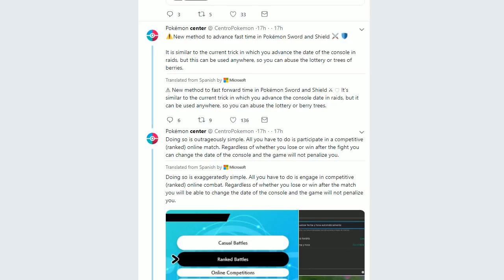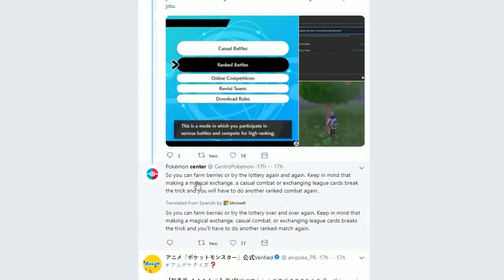There's no way it's this easy — a new method to advance time in Pokemon Sword and Shield. It's similar to the current trick where you advance the date of the console in raids, but this can be used anywhere, so it's better for berries as well as farming the lottery. All you have to do is participate in a competitive online match. Regardless of whether you win or lose, after the fight you can change the date of the console and the game will not penalize you. Keep in mind that making casual exchanges or exchanging league cards breaks the trick.